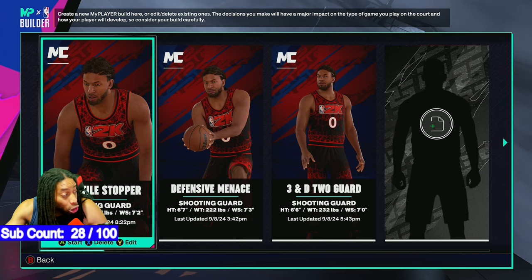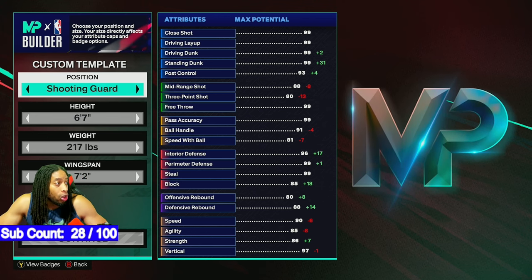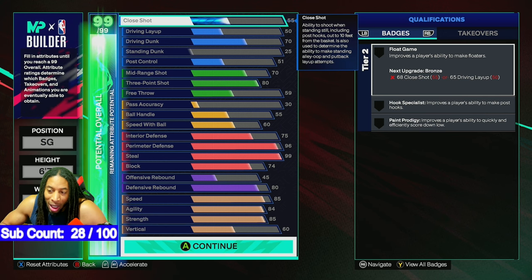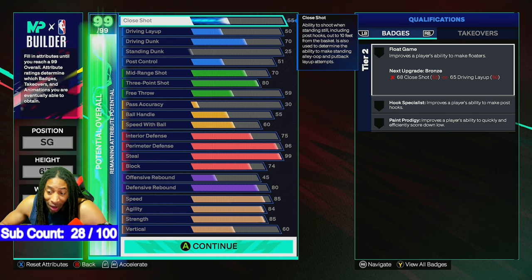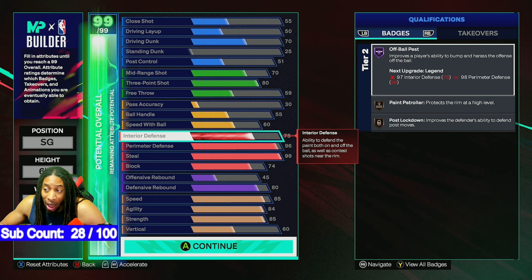This first one is the Versatile Stopper, and this is my least favorite of all of them — I myself wouldn't make this one again if I had the chance. He's 6'7", 217 pounds, with a 7'2" wingspan. The reason I wouldn't is because his main two features are a 96 perimeter defense and 99 steal. I put 99 steel on this build so you don't have to — it hampers you a lot. I was only able to get 60 vertical, 85 strength, 84 agility, 85 speed, 80 rebounding, 45 offensive rebounding, 74 block, 99 steal, 96 perimeter defense, and 75 interior defense.